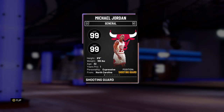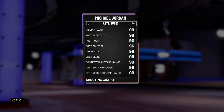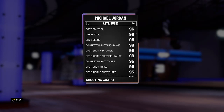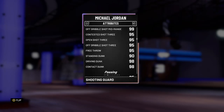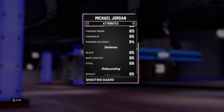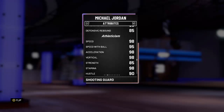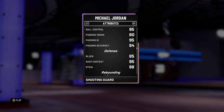Looking at the back: 99 offense, 99 defense, 99 driving layup, 98 post fadeaway — that MJ fadeaway is deadly in this game — 99 draw foul. Three ball? 95 open three, 99 mid-range. He's got a 95 three ball, 98 driving dunk, 98 contact. 95 ball control, 95 perimeter defense, 98 steal, good rebounding for a shooting guard, 98 speed. This card's gonna be good — let's check the badges.